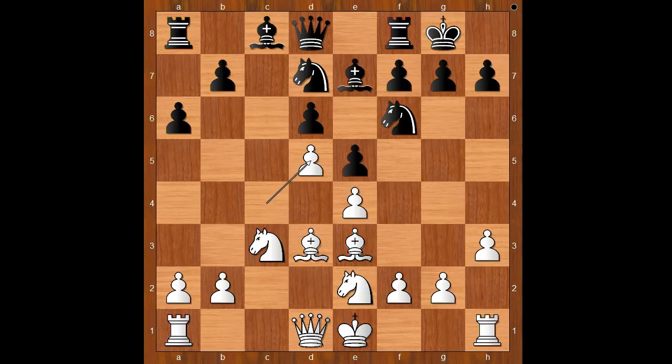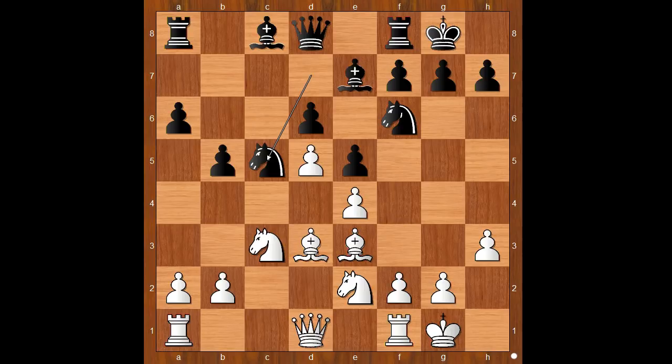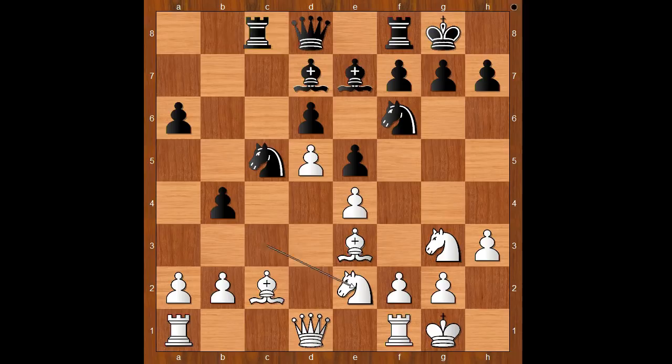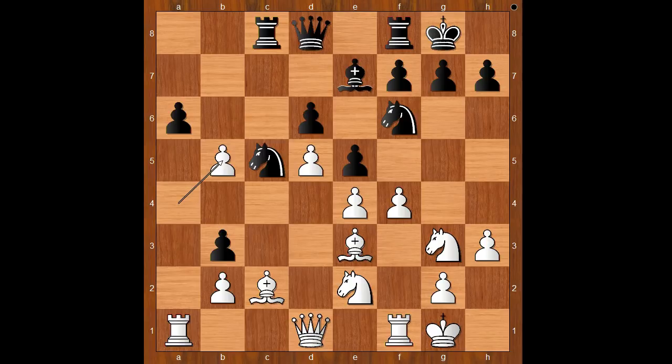c takes on d5, c takes on d5, b5, and Fernando Segovia castled kingside. Knight to c5 attacking the bishop — the light-squared bishop is actually a bad bishop. Knight to g3, bishop to d7, bishop to c2, b4, knight on c to e2, rook to c8, f4 — quite an aggressive move. Queen to d2 would be a solid continuation.